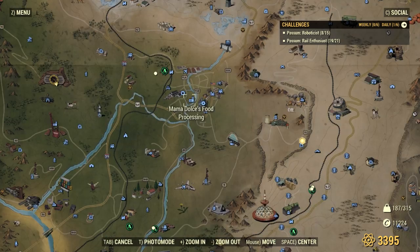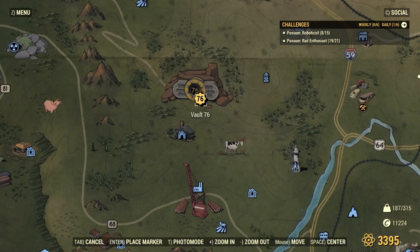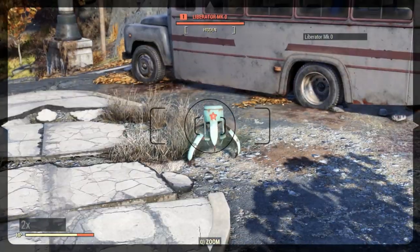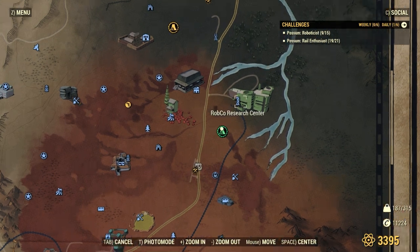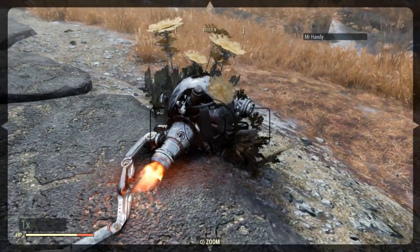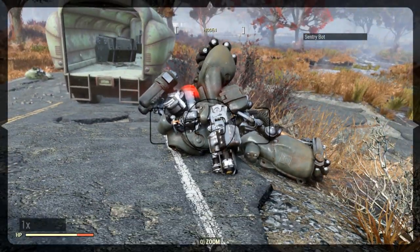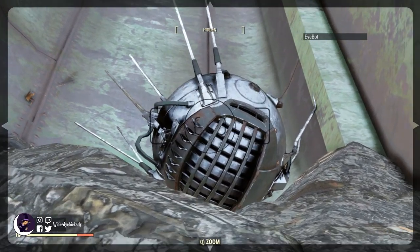I'm going to start with the Liberators, which can be found in the base under Mama Dolce's, Charleston Train Yard, and all over outside Vault 76. For the rest of them, I'm heading over to Robco, since we need to go that way anyways. Outside there are a bunch of busted robots and pictures of these do count — got our Assaultron, Protectron, Mr. Handy variant, Sentry Bot, and iBot. Sparks, my trusty iBot — is that you?